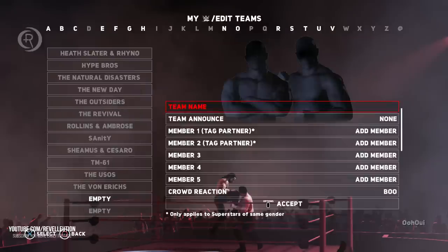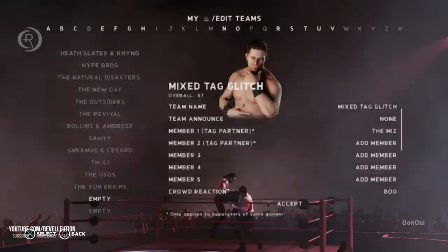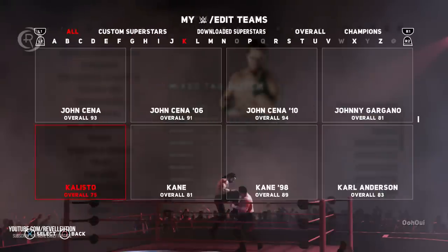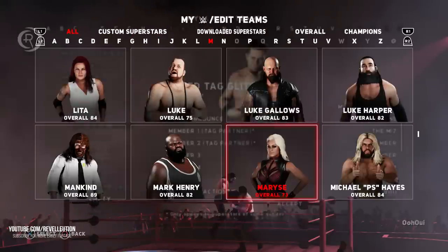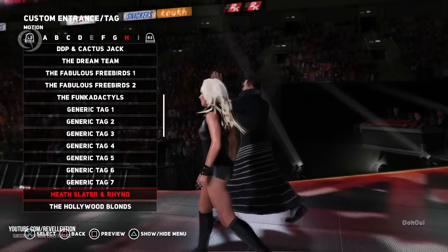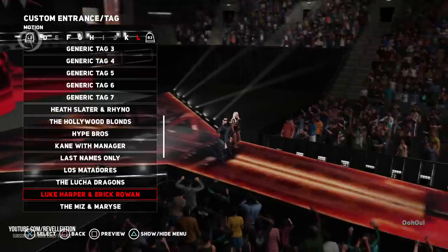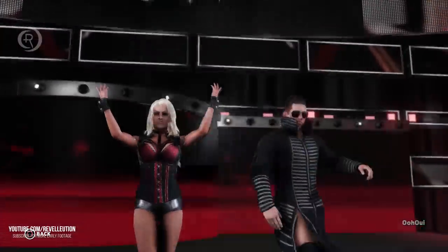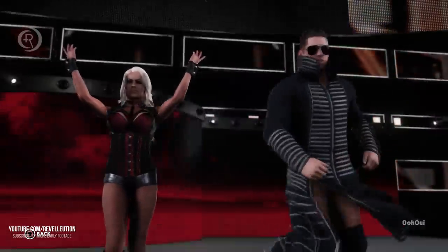The first thing you want to do is create a tag team featuring the Miz and Miztique — it's important that you have the Miz in the first slot. Once you've done that, follow the menu and head straight down to Create an Entrance. If you scroll through all of the entrance motions, you'll now see that the Miz and Miztique option is there as a selectable option.